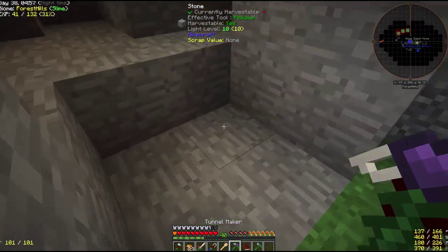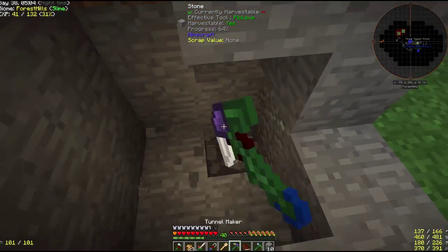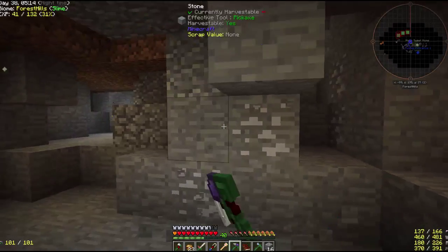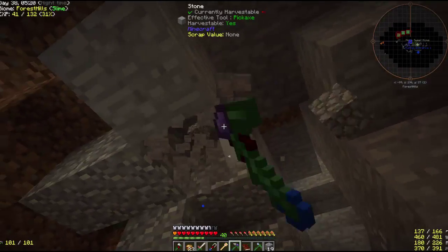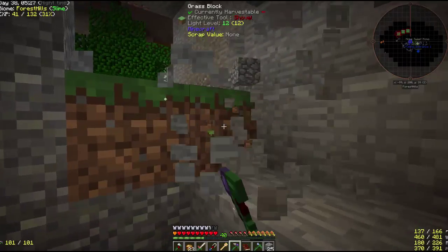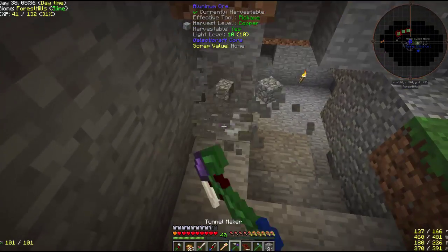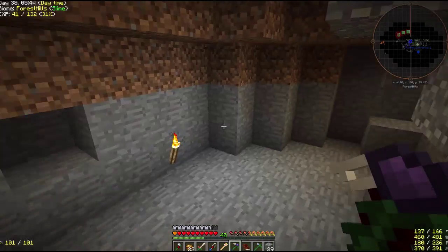I'm thinking the location for our forge — I'm gonna make it down below. We have this big area here. All I would have to do is make some stairs, and then chisel out some good cobblestone patterns. I can probably do something good with a Tinker's Construct forge.